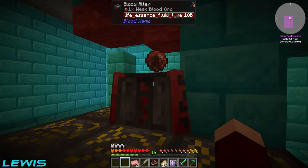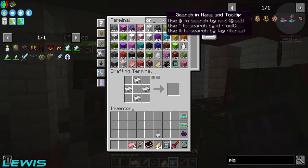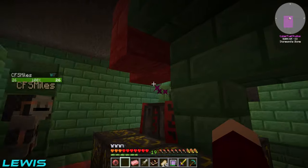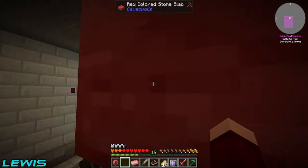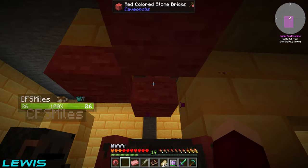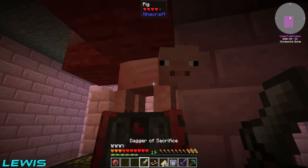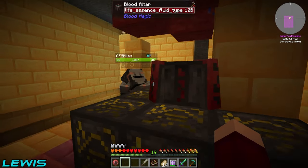Let me show off the system one more time - use some blood so we're not wasting it. Weak blood orb - let's try the apprentice one. If you crack open the book it spawns a pig and it should come down. There he is - a bit delayed but there we go. The pig's in. This gives four buckets of life essence per pig, which is pretty good.